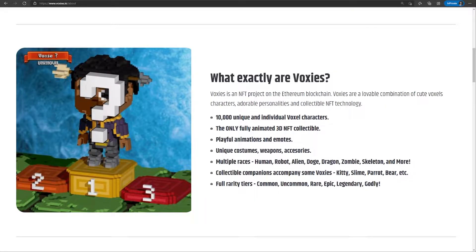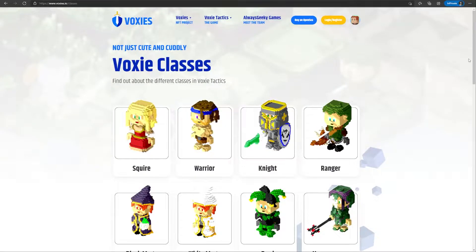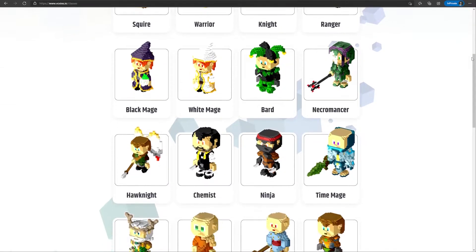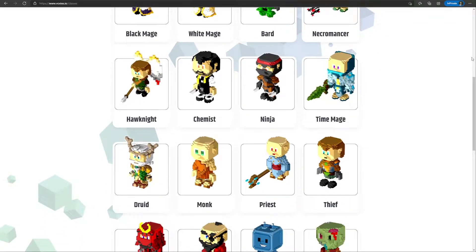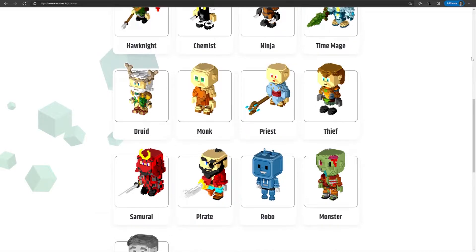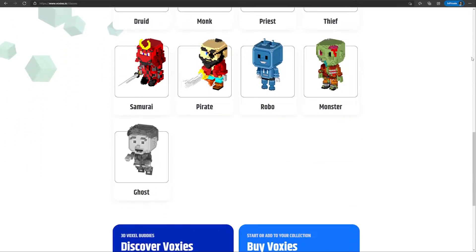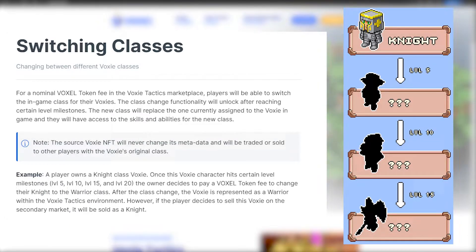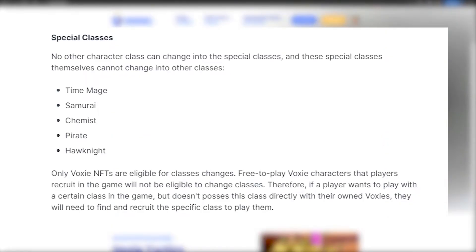Now let's get to the in-game attributes that Voxys have. Each Voxy has a class, or like the job system in Final Fantasy games. There is a total of 21 classes, each with their different specialties. Some of the classes are Knight, Black Mage, Ninja, Hawk Knight, Chemist, and Druid. There's even a Monster class, which I'm wondering how it performs in-game. There are a lot of classes to choose from so each Voxy will have a role in fights. Players who own their Voxy NFTs have the capability of switching their classes after certain requirements are met and paying a fee. However, class changes are only allowed within certain class groups. Robots and monsters are not allowed to change classes.